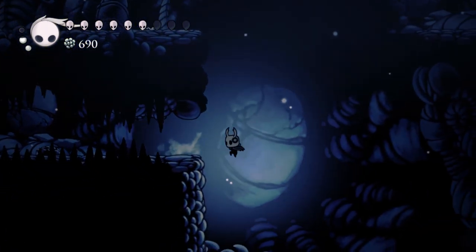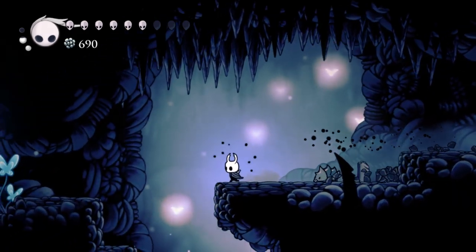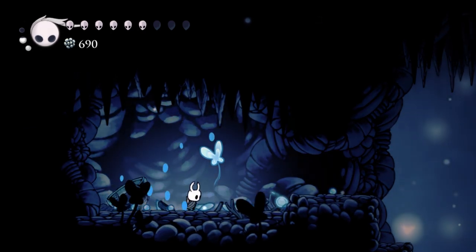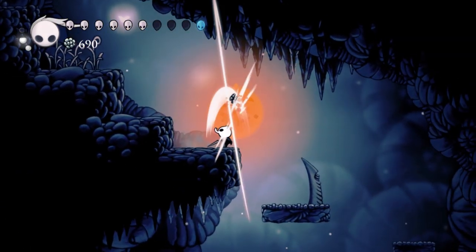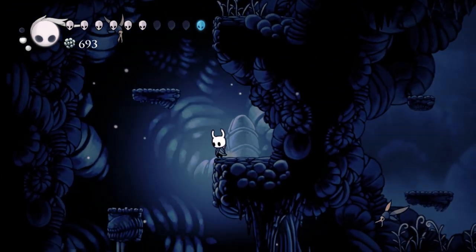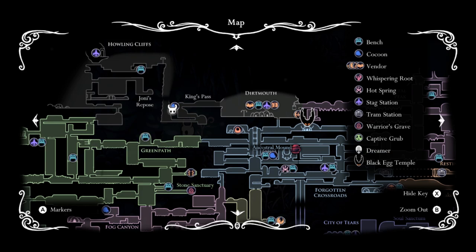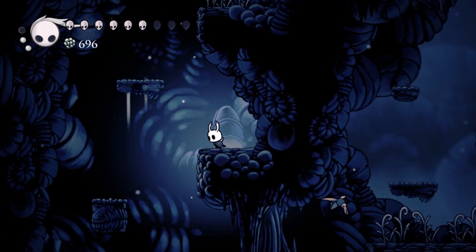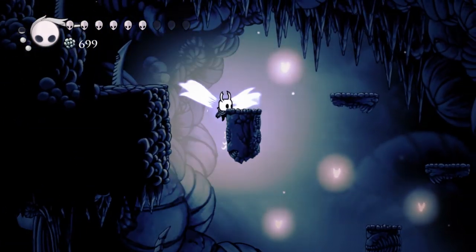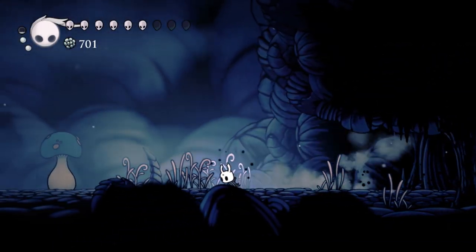Here's a blast from the past — the King's Pass. I forgot that takes us to the beginning. I guess that put us in Dirtmouth. Weird. But anyway, here's a blast from the past — King's Pass. What am I doing? There we go. Oh man, this area is so difficult. We gotta go around and under. So, what does Mr. Mushroom have finally to tell us?